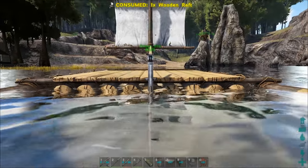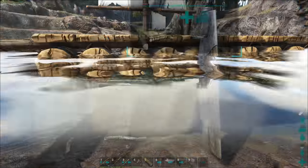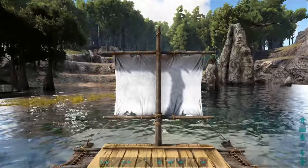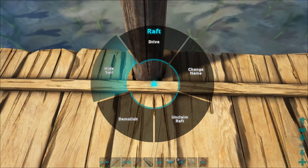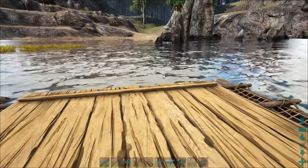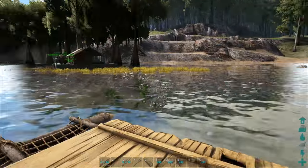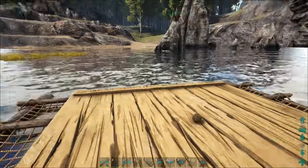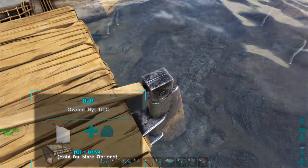Let's get started with raft placement — there we go. I'm going to go hide the sail and then start playing around with the foundations to get them just the way we want them. This is one of the few tricky parts of this build. On my hotbar I've got thatch foundations, wooden pillars, and stone foundations. The stone foundations are there to replace thatch once we're feeling confident.